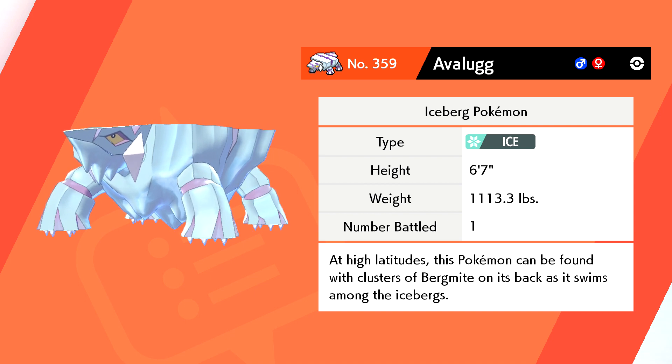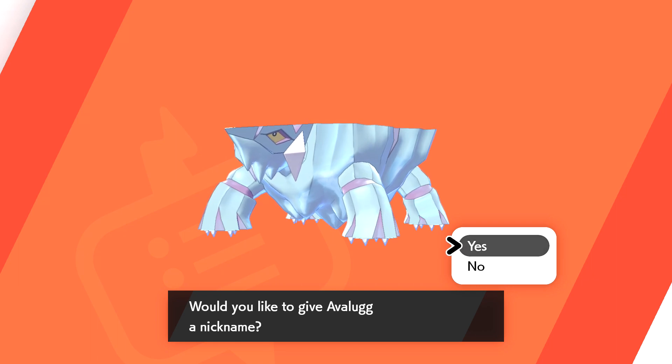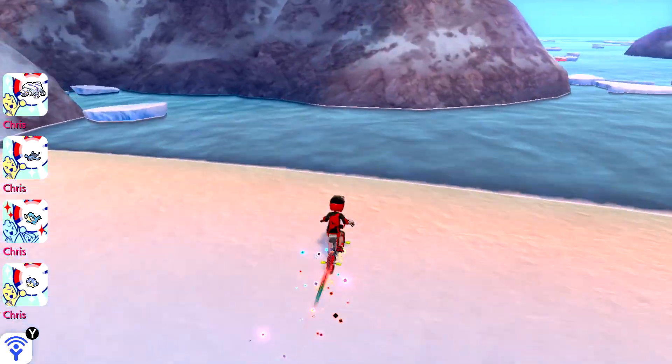What do we call those things you can put on — levelers? Yeah, like a level. 'At high altitudes this Pokémon can be found with clusters of bird mites on its back as it swims among the icebergs.' Like a plateau — I would name it Platobi because of plateau. I like Flatback though. It's your file — if I want to catch one and name it Hamburglar I can do it on my playthrough.